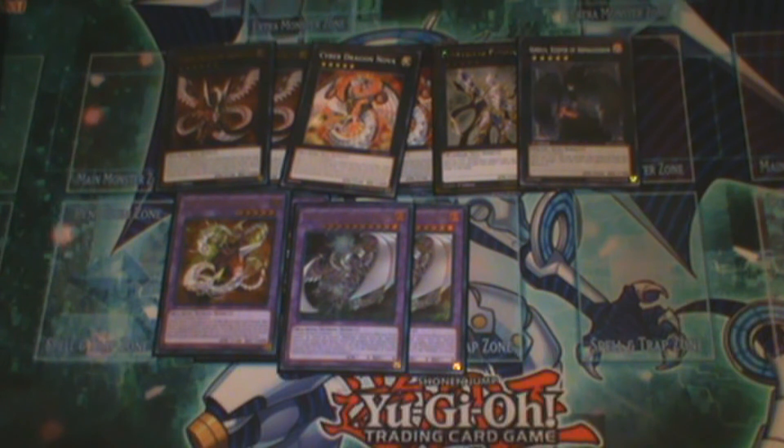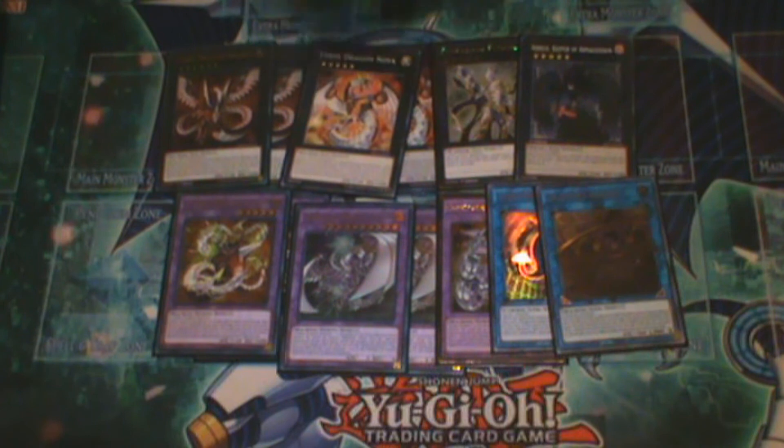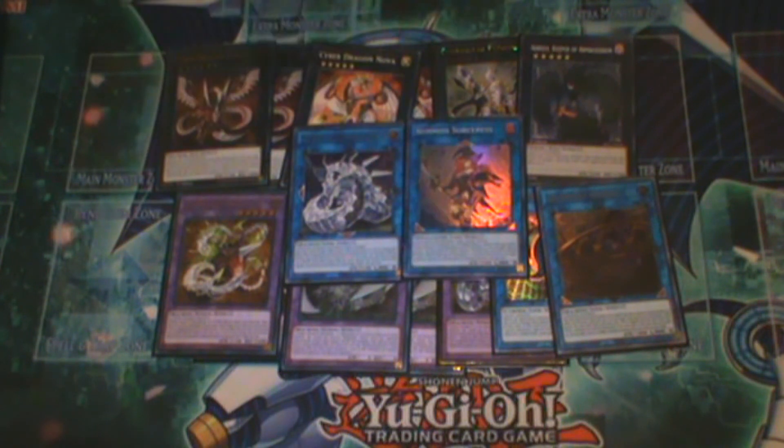One Fortress Dragon, just to get over some monsters that have like 3,000 or more attack points. One Link Rebo, one Predaplant Chimerafflesia Genius, one Cyber Dragon Sieger, and finally one Summon Sorceress.